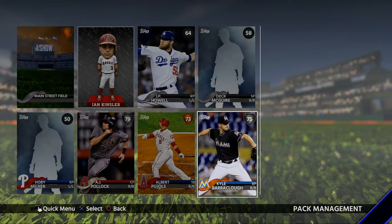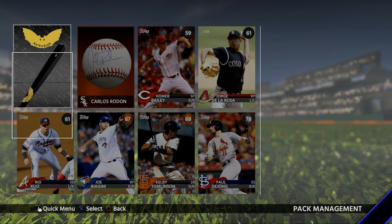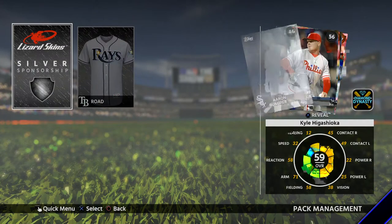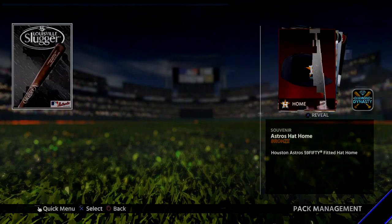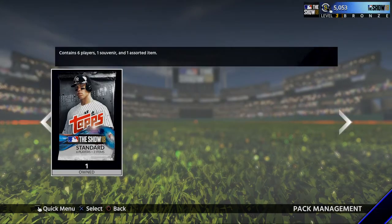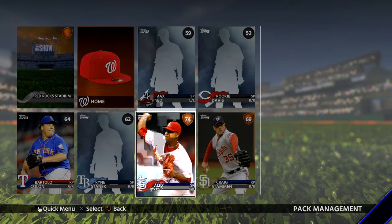We got a relief pitcher, Kyle Baraclaw. Got AJ Pollock - Pollock will definitely make my team, so that's not a bad pack. Got Carlos Rodon's autograph, and we got Paul De Jong. That's not bad - good shortstop. I know I don't have a shortstop on my team, but that's good. Back to the garbage with Chetser Cuthbert. Aegon is only a 69. I guess Ian Happ isn't terrible, but it's essentially garbage. Can I get one silver out of the last one? Nope. We got Alex Reyes - not bad. Alex Reyes is not horrible.